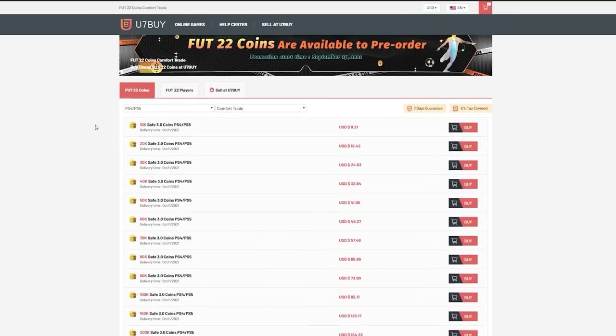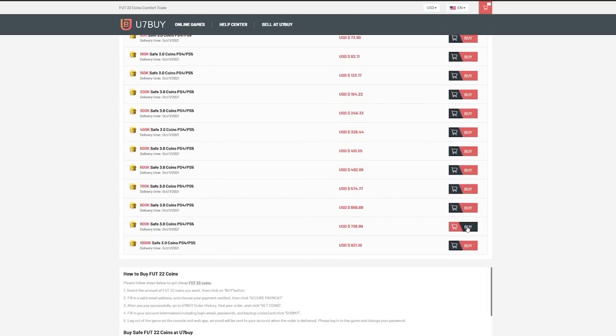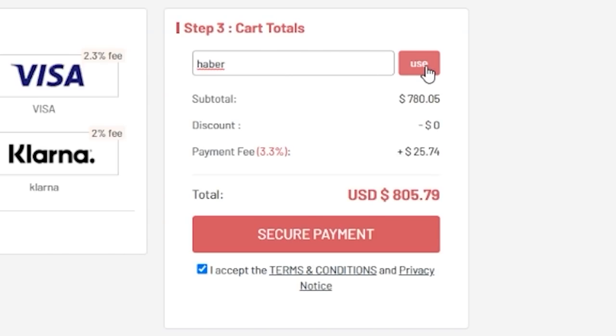The cheap, fast and reliable foot coins. Check out u7buy.com. There is a link in the description and use the code HABER to get yourself a discount on all of your orders.